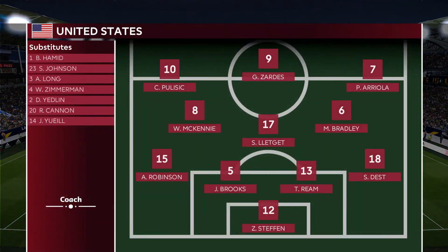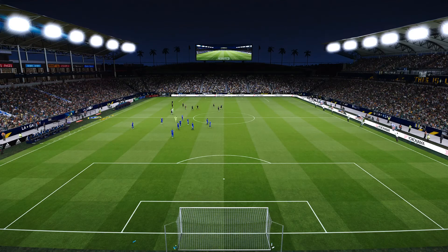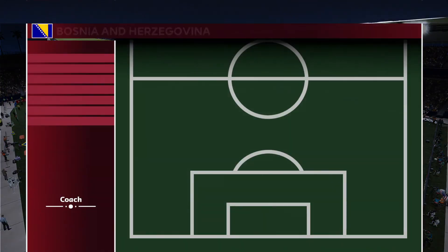For the U.S., they line up in a 4-3-3. Christian Pulisic, the talisman. Jesse Zardes, the striker. Paul Arreola on the right wing. Weston McKinney and Michael Bradley with Legette in the middle. Four at the back — Stephan and Nett.